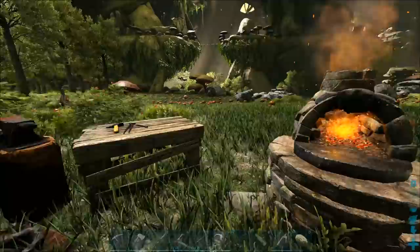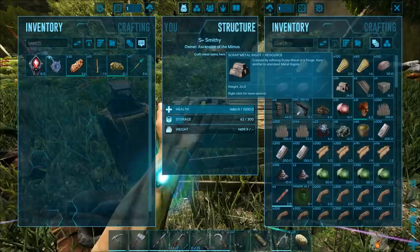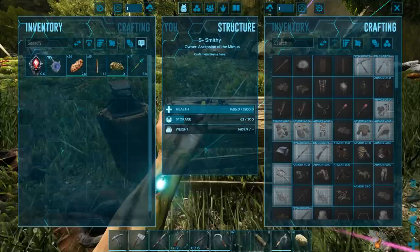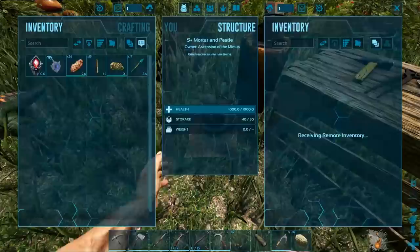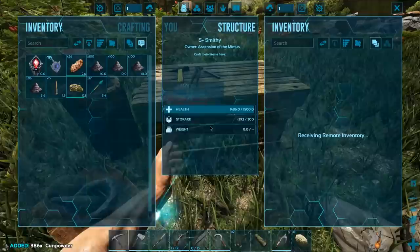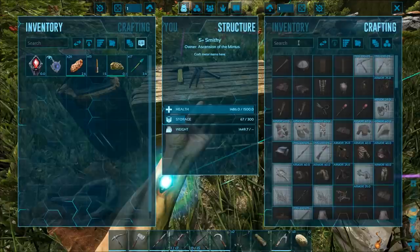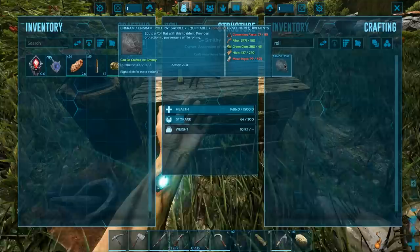Let me bring you up to speed — I've been working on gathering everything needed to craft a Roll Rat saddle. We now have more than enough metal, around 524 ingots. Checking what we still need: just cementing paste, which I already have. Let's take everything out and craft the saddle here before we move to the new location. And there it is — Roll Rat saddle crafted!